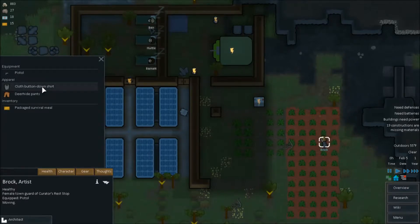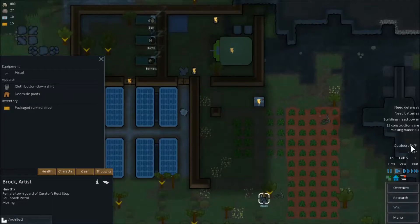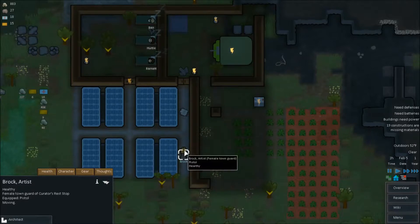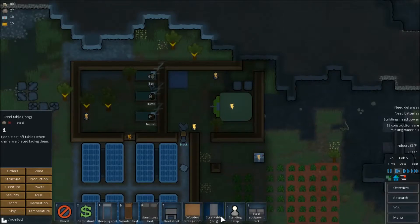One hundred percent flammability. Four hundred fifty-nine silver required to purchase. Covers left and right leg. Four point five armor. Indoors: 63 degrees. 69 in there, 69 in there, 69 in there. I just came to the realization that we're going to need some stools and stuff here. Furniture. Which means we are going to need to do some more mining.